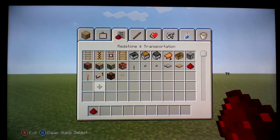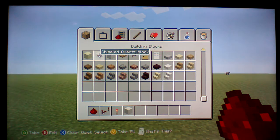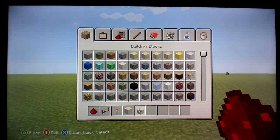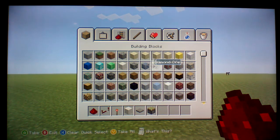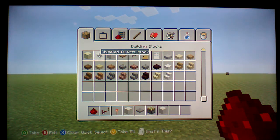So we're going to need Redstone, torches, some kind of block. I'm just going to use my favorite block — chiseled quartz. You'll need pressure plates and the pistons themselves, and then whatever block you want the doors to be. I suggest not using a transparent block because you can kind of see the ugly sticky piston stuff. I'll use chiseled quartz — that'll look a bit cool.